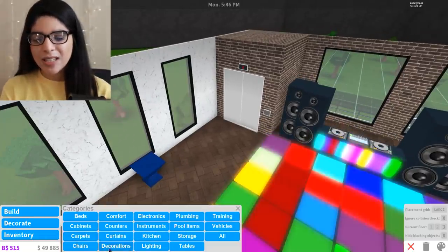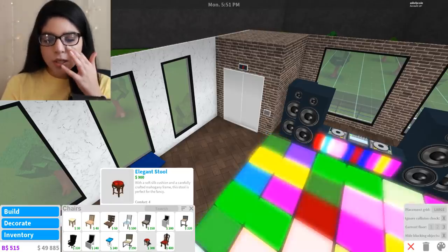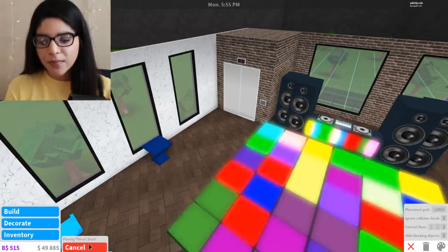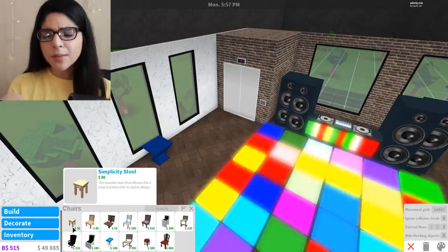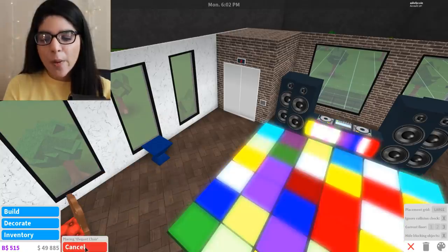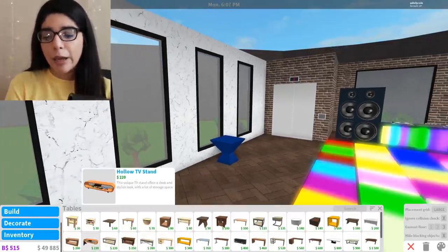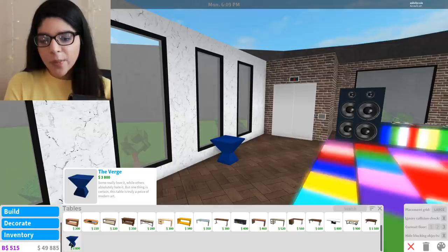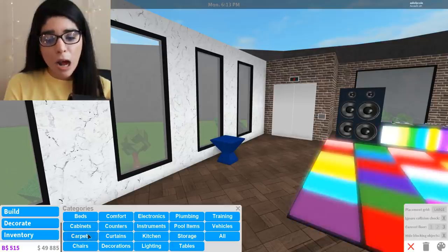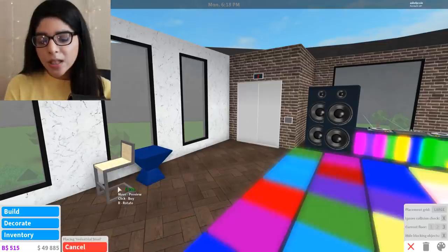Okay, we're going to go into decorate again and go to chairs. Maybe there's a cool elegant chair. I want like a stool or something — a cool stool though. Are these too tall? I think those are too tall. Simple stool — those are lame. We don't want that. Industrial chair — I think these are just so you can stand by them, you know, like at parties where you just stand by the tables. I think this looks cool because it matches the modern vibe. We're going to try it out and tell me what you guys think.